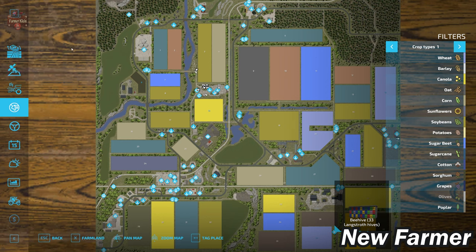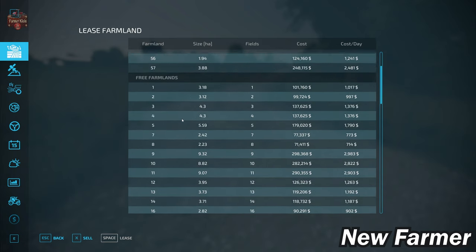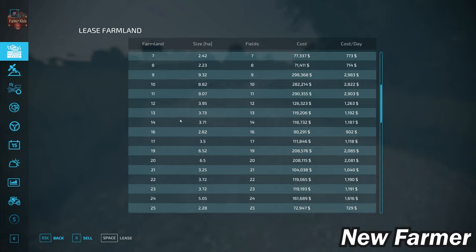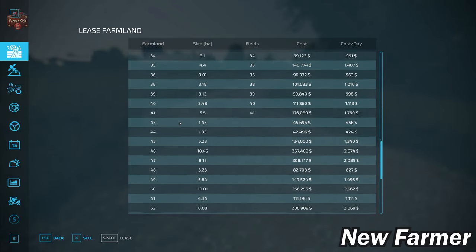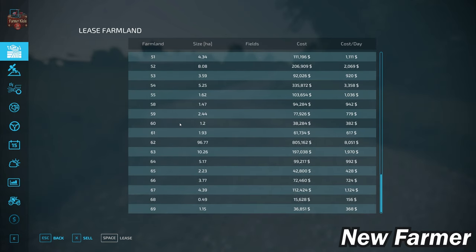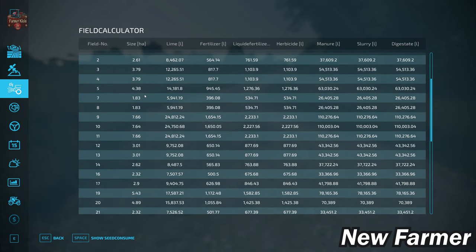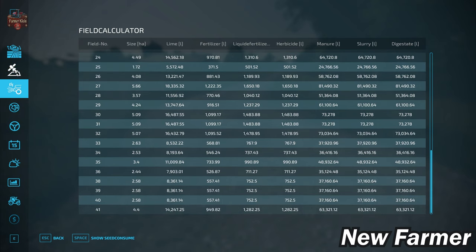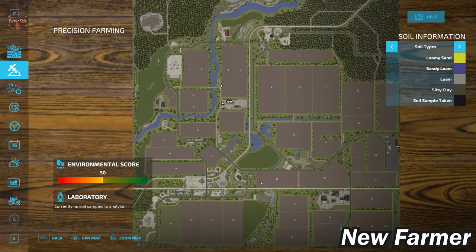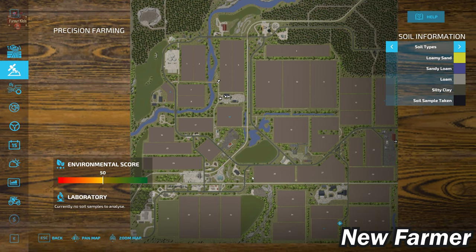The farmland lease screen shows all available farmlands, how large they are, which fields are included, and how much each farmland costs. The field calculator screen shows us the specific sizes of each particular field. With respect to the Precision Farming soil map, this map does have a custom soil map — let's go ahead and see what it looks like.